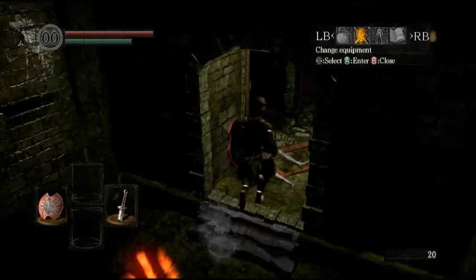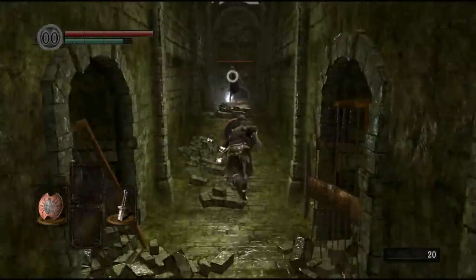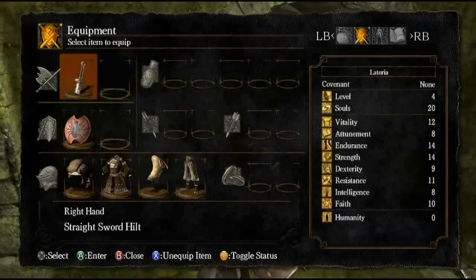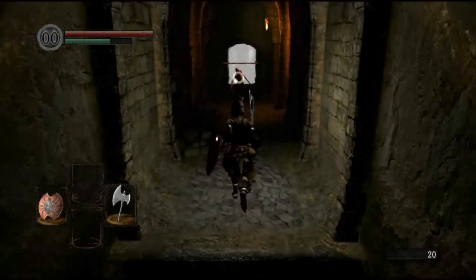So I'm going to equip a shield. I'm going to assume you know the controls, because if you don't know the controls then this guide isn't going to be much help to you — you're better off learning the controls first. And I've got the fat roll already.